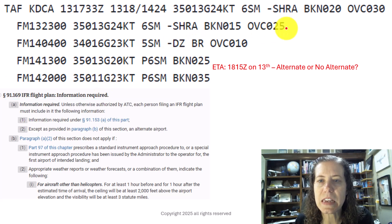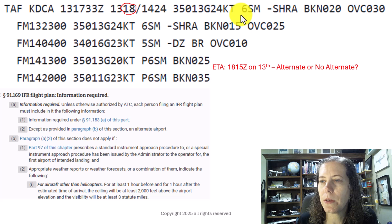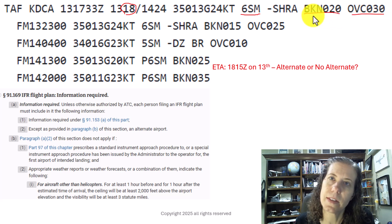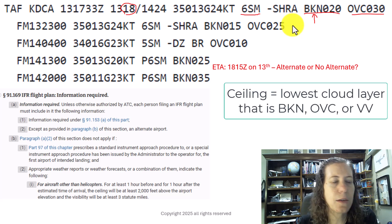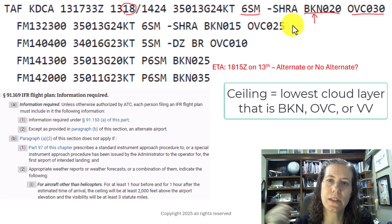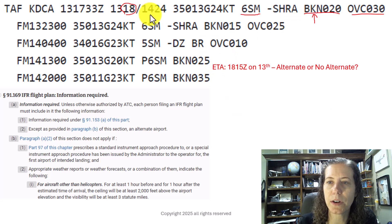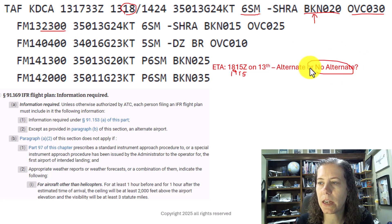What about at 1815 on the 13th? That puts me in the first line of the TAF. We've got visibility of six statute miles, broken clouds at 2,000, overcast clouds at 3,000. The ceiling is defined as the lowest layer of broken or overcast — or vertical visibility if you see one of those. We do not actually need an alternate: we have a ceiling of exactly 2,000 feet and visibility of at least three miles. I can't really go minus an hour because it'd be before this TAF was even issued, but even going plus an hour to 1915, I'm still in this top line. The next line doesn't start until 2300, so here we do not need an alternate.